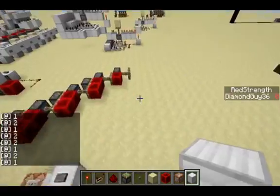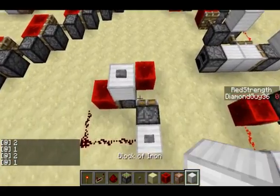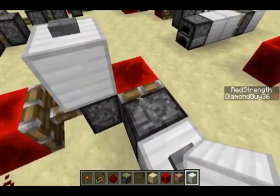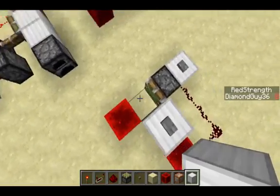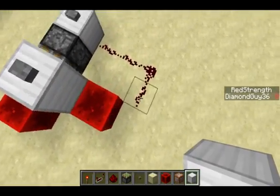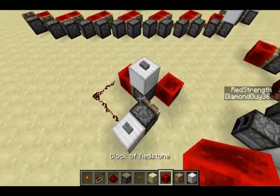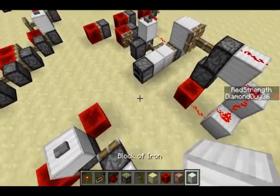There are some interesting things we can do with the zero tick pulses. Here I have another zero tick pulse generator using the instant NOT gate. What happens is when this sticky piston gets a pulse to bring back this redstone block, it powers that piston, moving the redstone block out, powering this redstone line which powers that piston, moving the redstone block away and unpowering it. This all happens very quickly — you can see it spits out the redstone block very quickly.